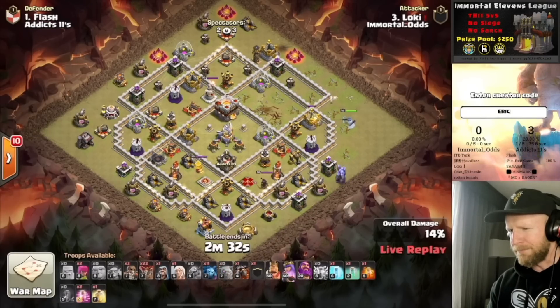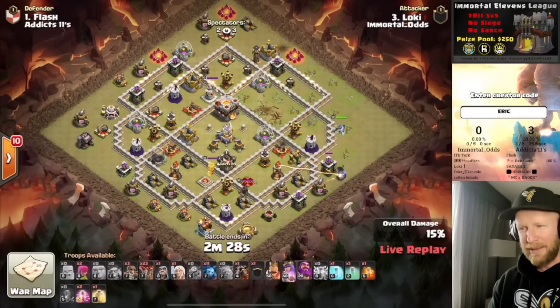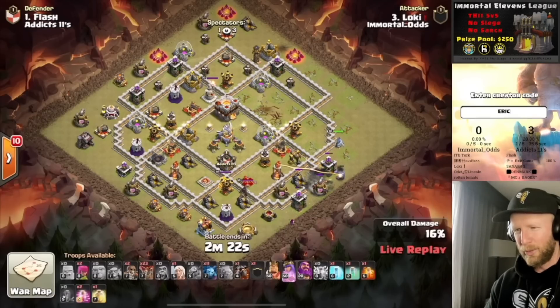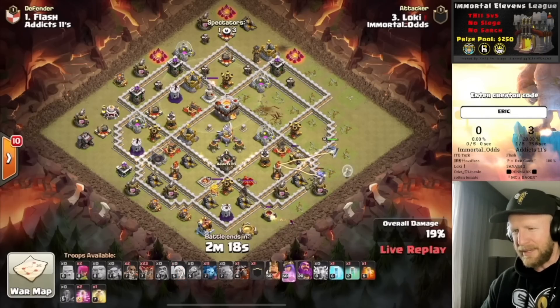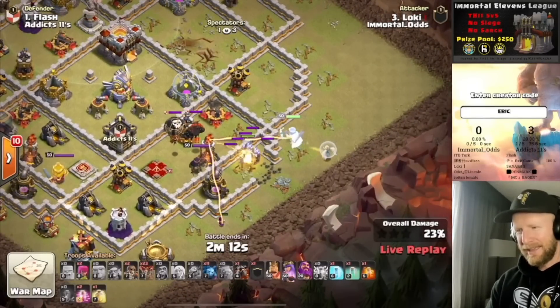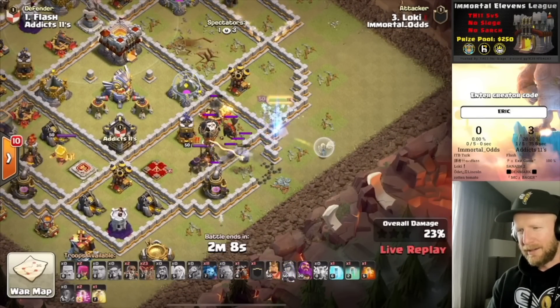We punch the hole there with either Lightning or with the Skeleton Spells and Invisibility, and then we connect to the hole created with our heroes. Now we have a nice half crescent left on the base, where the Queen is going to continue to pick up some abilities over the side. She should probably get that Archer Tower out of the way. The Lalo's going to start at the Eagle Artillery, coming in behind the Sweeper. I really like this. And I want to point out that as I play through today, nobody is allowed to use Siege Machines or Super Archers, so that makes Town Hall 11 extremely difficult.